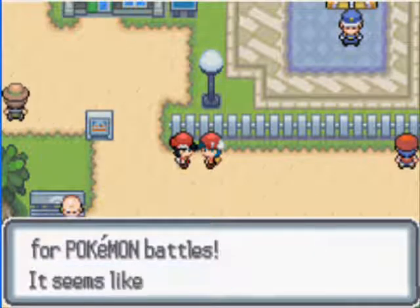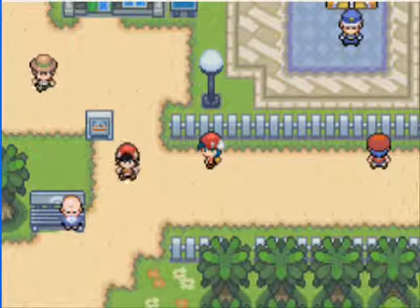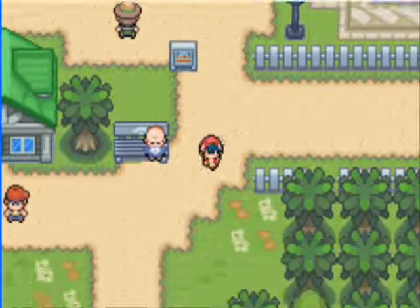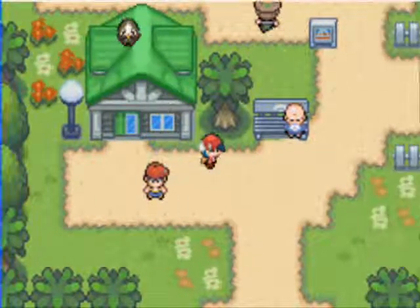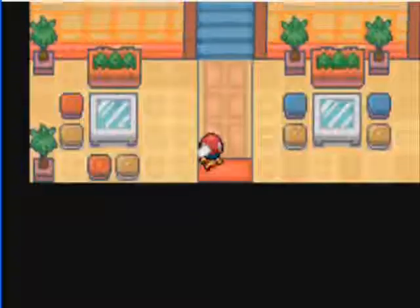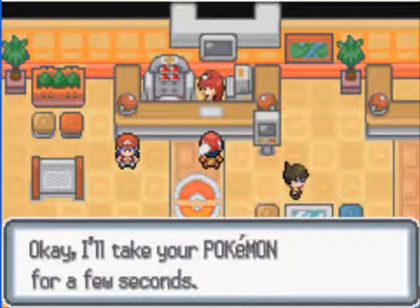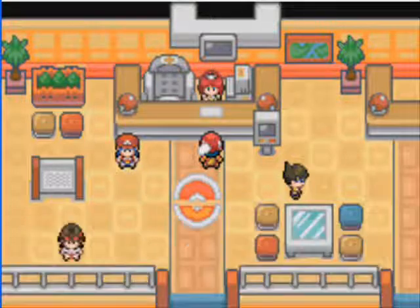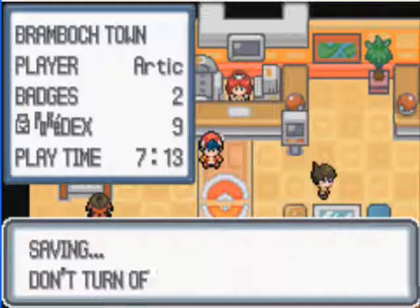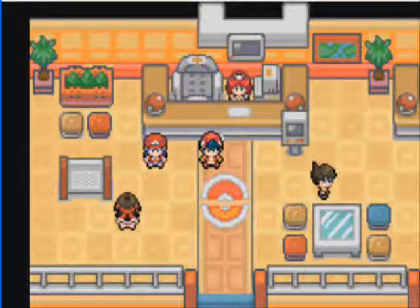Red says: every time I meet you, I'm impressed with your talent — you keep improving, seems like you're staying one step ahead of me. Next time we battle will be different. Looks like he's gonna go get his second gym badge. Let's go back to the Pokemon Center since he kind of tore me up. And let's just save the game here. I hope you enjoyed this video — bye!